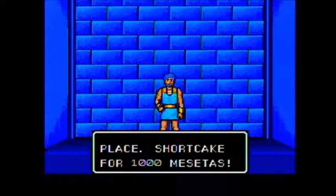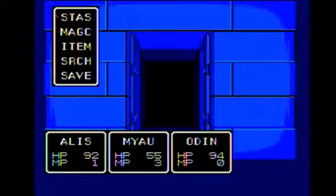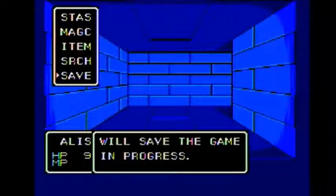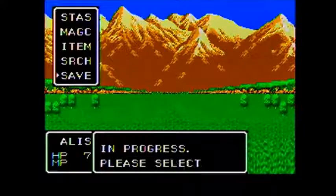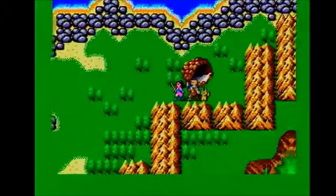This should bring us somewhere — a door, this must be the end. A shop in such a place — shortcake for a thousand Mesitas. Sure. We still have about 2,000 — holy crap, that guy has expensive shortcake. It sucks that his shop is way in the boonies here. Let's get the hell out of here. We're out — we made it. Save our game.